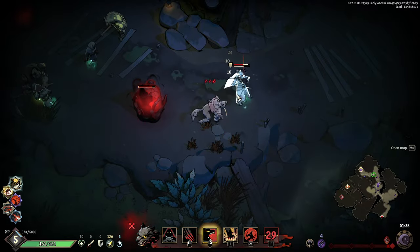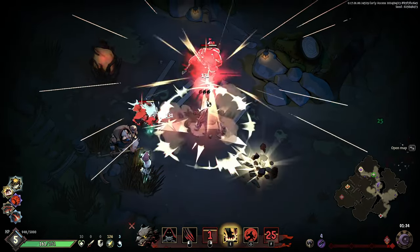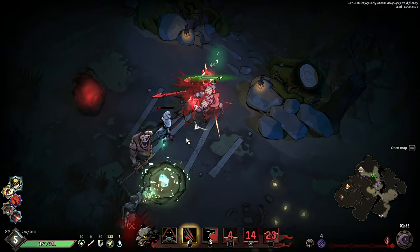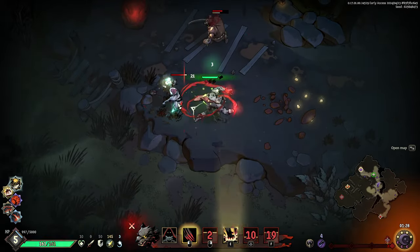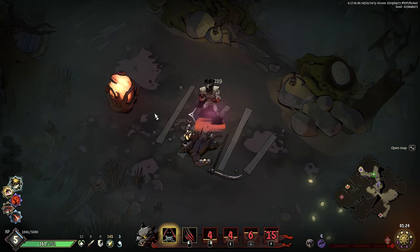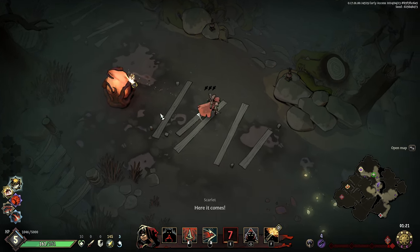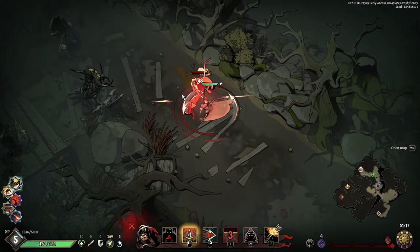We have to dash to this guy — easy to dodge, big bite. Shift up, chomp — the cleave is coming, don't let him hit me. Dash to him and chomp — let's go! New talent when entering this mode: 160 damage, we'll take that. I've got a minute and 15 left.